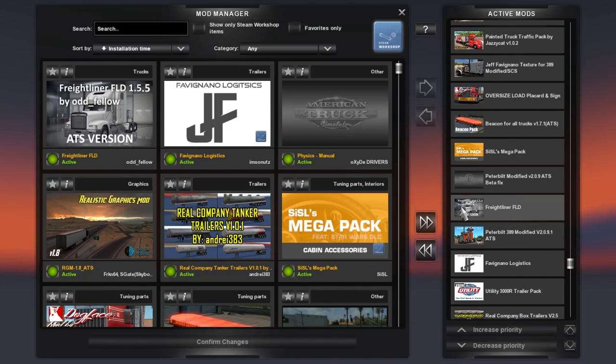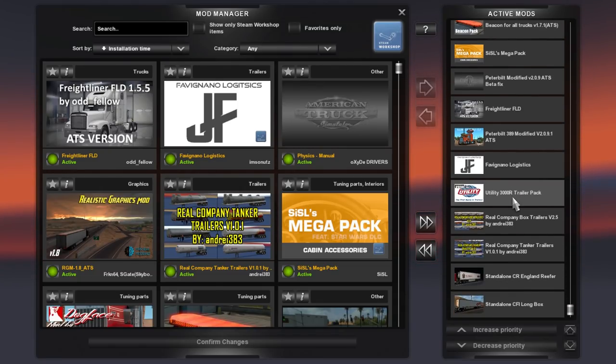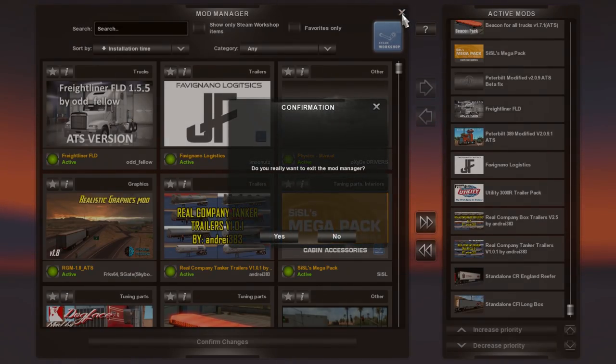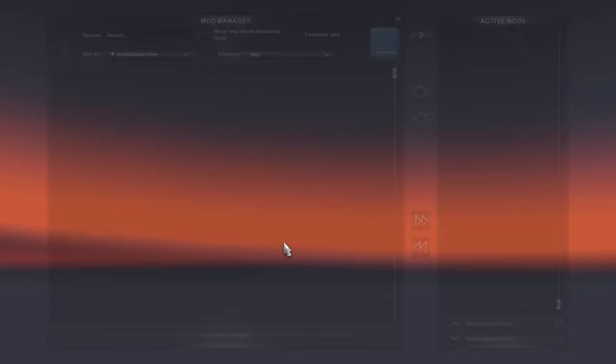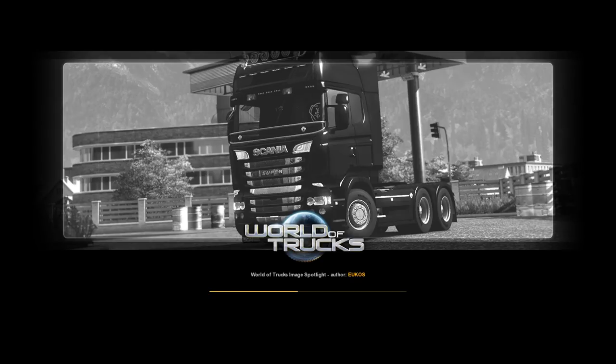I put the textures for the truck right above the truck mod - it's the Freightliner FLD by Oddfellow, absolutely awesome, can't wait to show it to you. The trailers I activated back again because they were not causing issues. You can pause the video and double-check to make sure you have the same setup if you want the same experience.